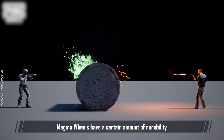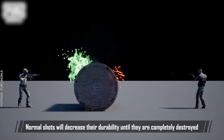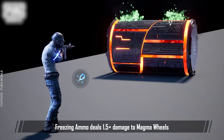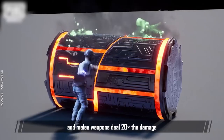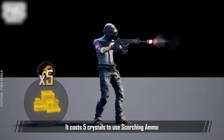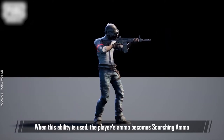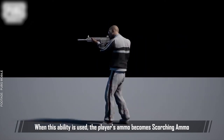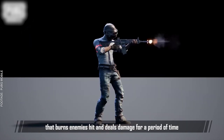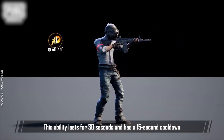Magma Wheels have a certain amount of durability. Normal shots will decrease their durability until they're completely destroyed. Freezing Ammo deals 1.5x damage to Magma Wheels, and melee weapons deal 20 times the damage. It costs 5 crystals to use Scorching Ammo. When this ability is used, the player's ammo becomes Scorching Ammo that burns enemies hit and deals damage for a period of time. The ability lasts for 30 seconds and has a 15 second cooldown.